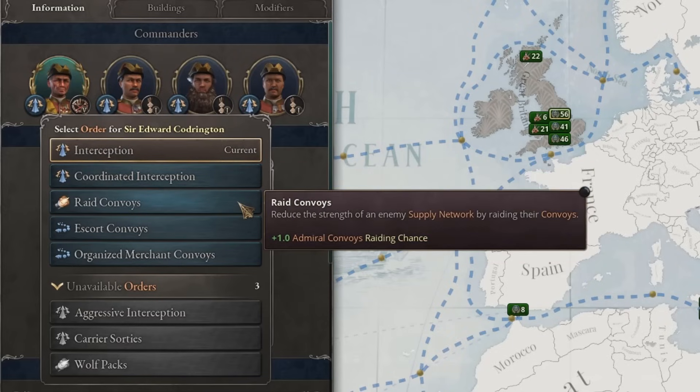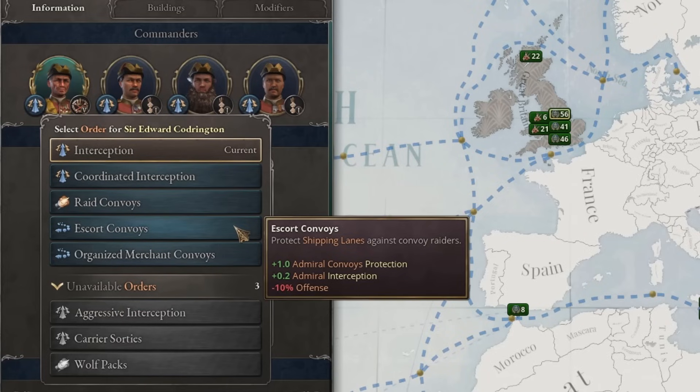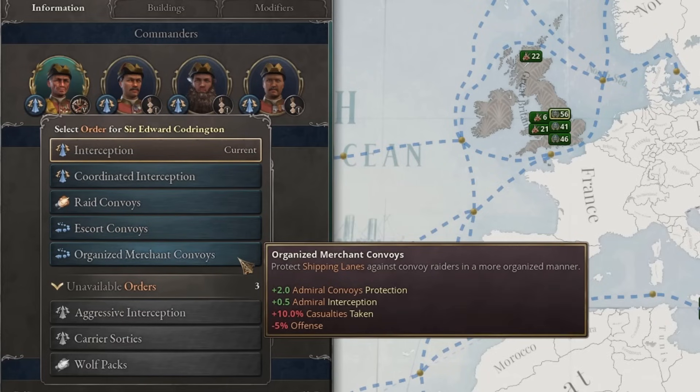Whilst Raid Convoys targets your enemy's convoys, crippling their civilian fleet and the economy in the process. Escort Convoys and Organized Merchant Convoys defend your own convoys from getting raided by the enemy in turn.